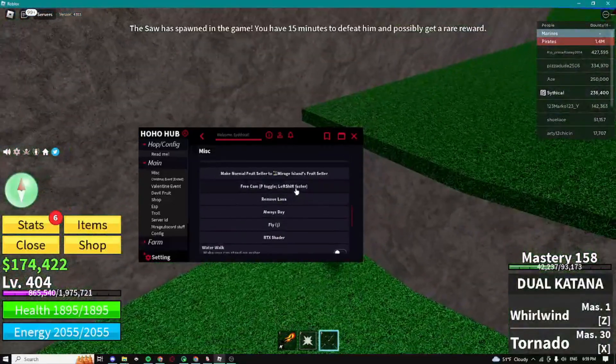For the next step we have a server ID, so here we can just copy the server ID — I'm not sure exactly what you'd use this for but you can use it for Mirage and Discord stuff. We can also auto summon Mirage, so we can basically automatically buy a boat and sail around the map.